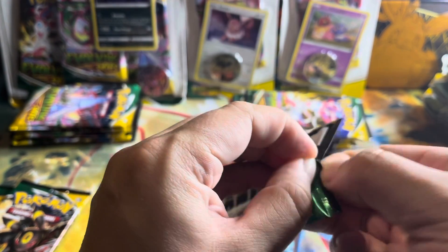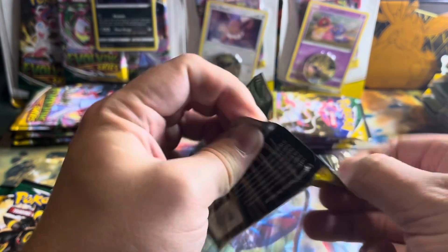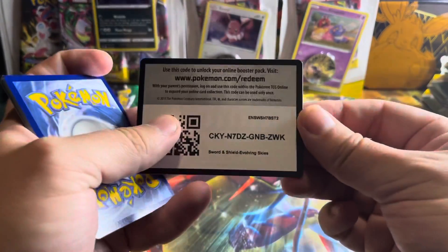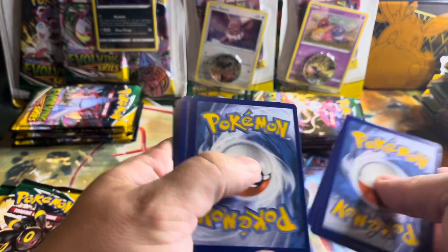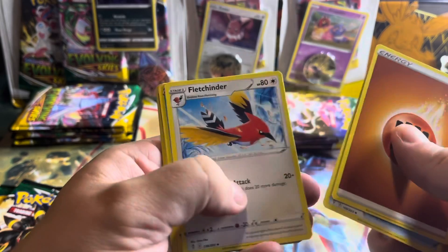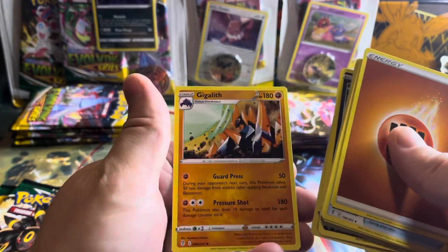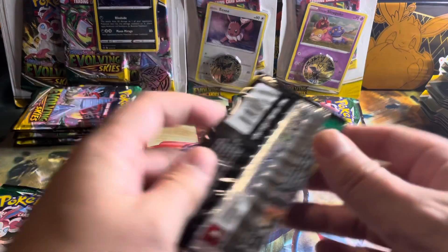I do have 33 packs to open. Let's go lightning. Face Guard, Hypno, Fletchinder, Time Pool, Cutiefly, Applin, Sableye, Nickit, Raichu, and a Gigalith. Not a good pack to start with.